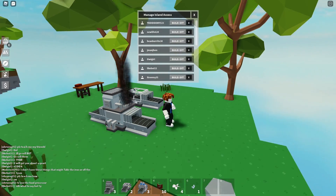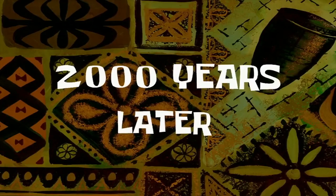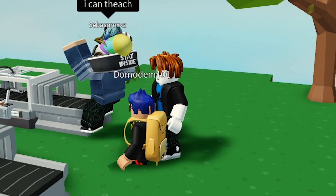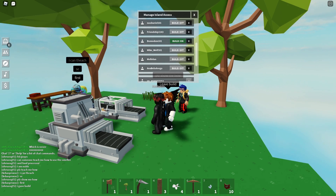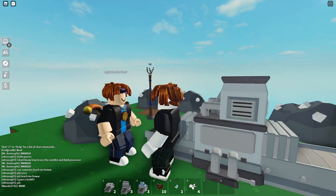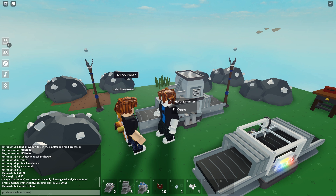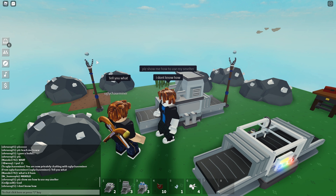So whoever comes right now, I'm gonna give them build permission. Noah is coming to my island — two thousand years later — oh, a scammer number one came into my island! 'Please show me how' — I'm just gonna get them all build so they can actually scam from me. 'I'm a noob, are you a noob? Please show me how to use my smelter, I don't know how.'